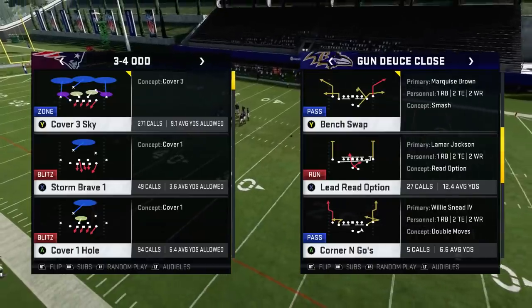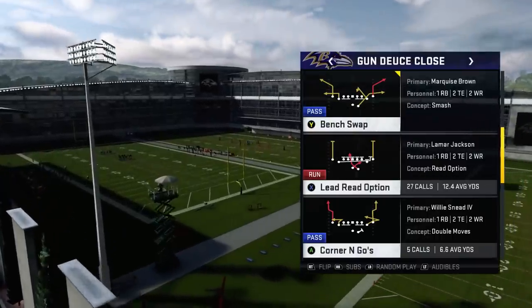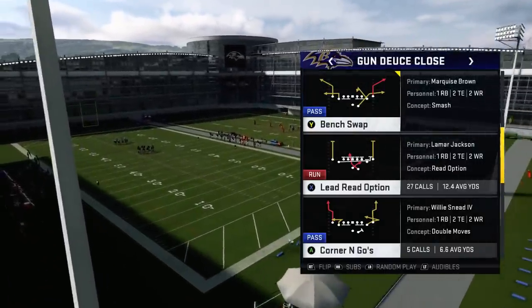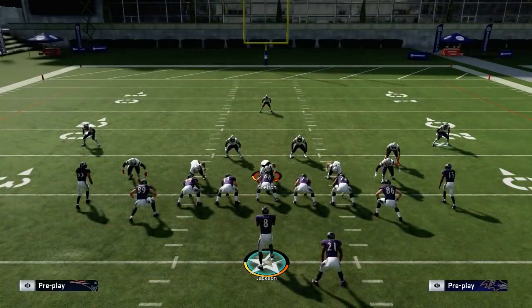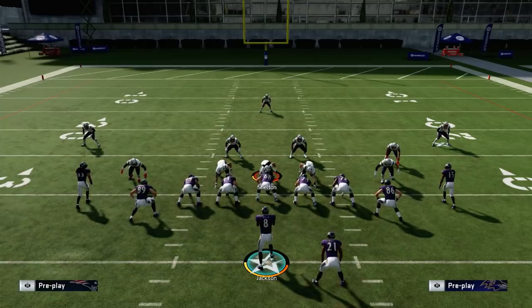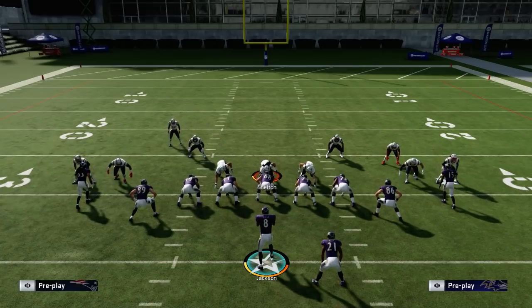The alignment I like to run this against is very meta. I'll put the 3-4 on and press LB for a random play — doesn't matter if it's man coverage, Cover 2, Cover 3, or Cover 4. What matters is the type of alignment. A lot of people pinch their D-line and spread their linebackers, keeping players wide with guys in the middle, and using a linebacker or safety inside.